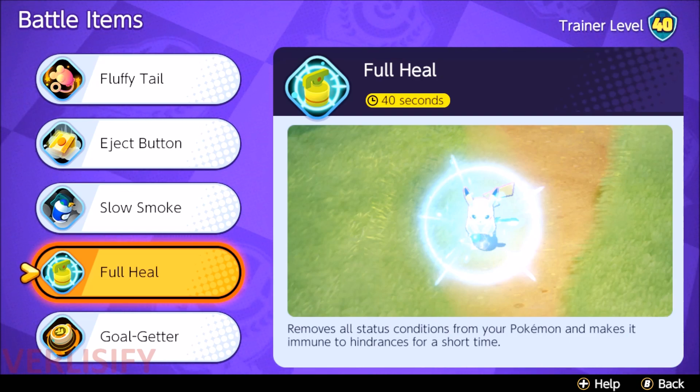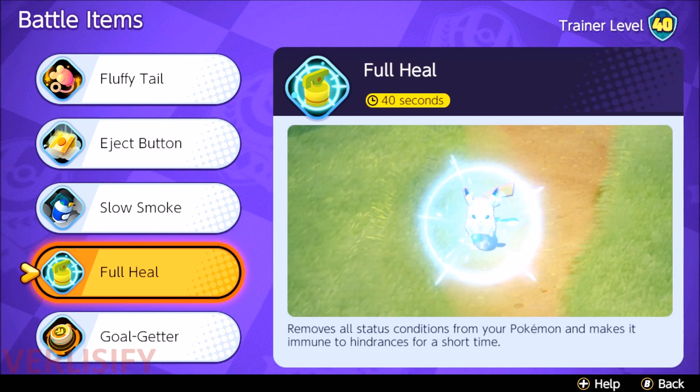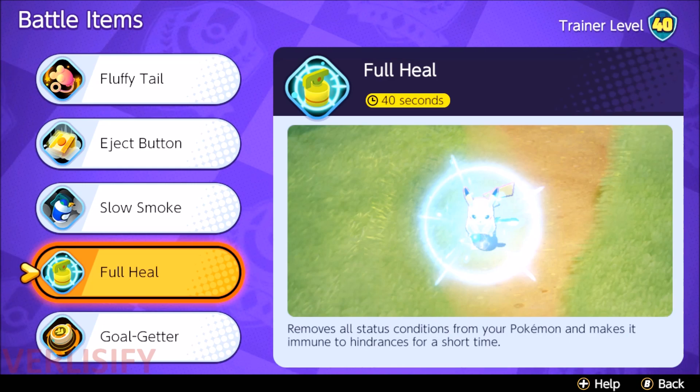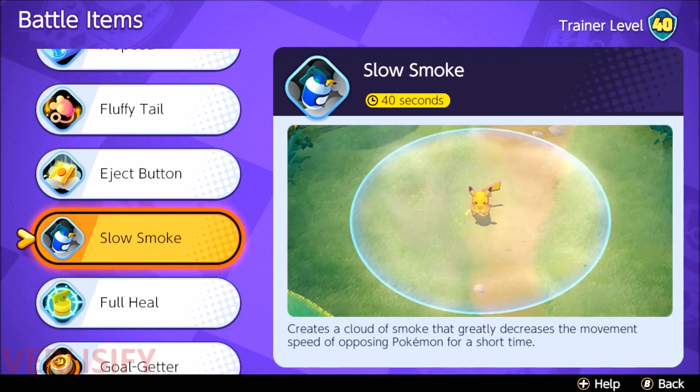With full heal, I think it's just a better item in general. It gives you about as much mobility value as the eject button because if you full heal and you're not getting slowed or stunned, you can just walk away — especially if you have a Unite move passive so you're zooming around, or other things from Cinderace's abilities. Full heal just lets you do what you want. In Pokemon Unite, I find a lot more value in autonomy over a blink with a long cooldown.